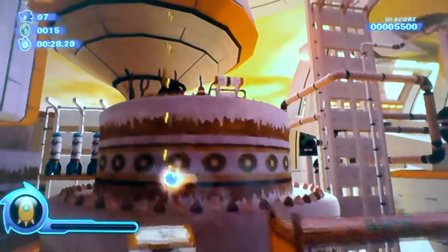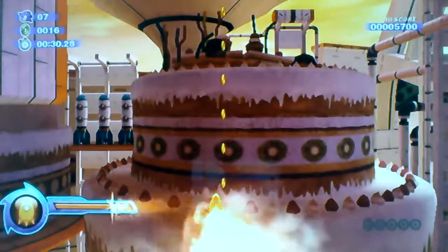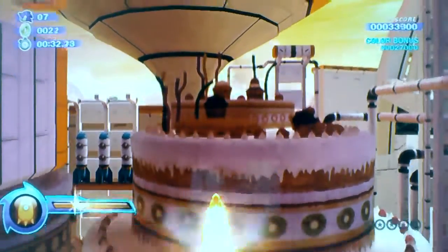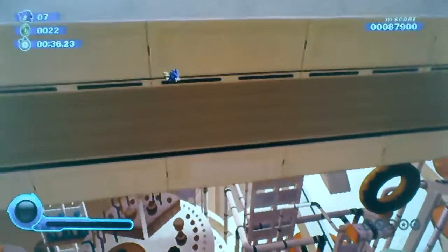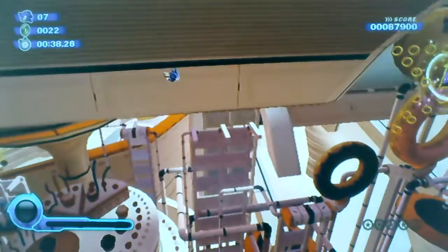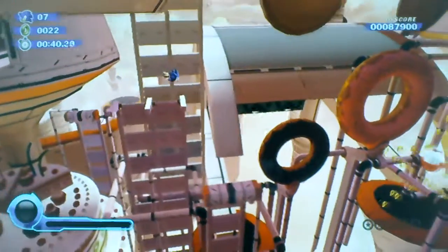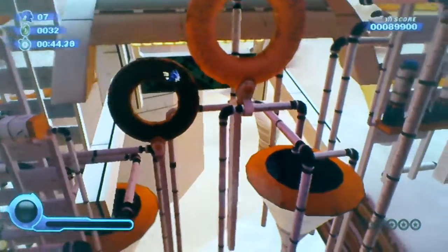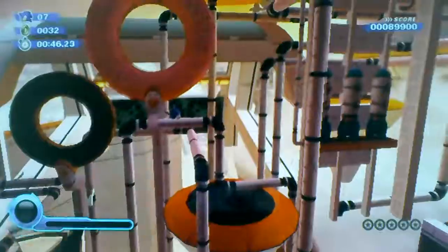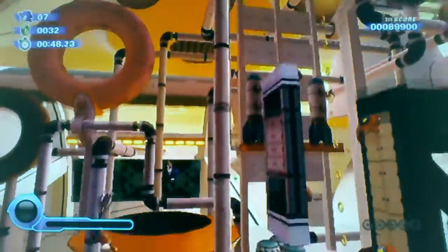And now the Rocket Wisp — they basically just let you rocket-climb. I just missed the boosted risks. And if you press B, you die.